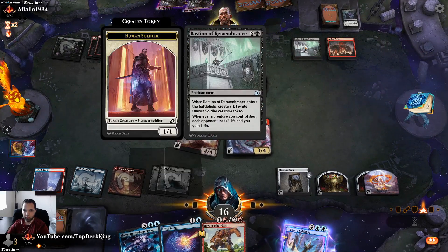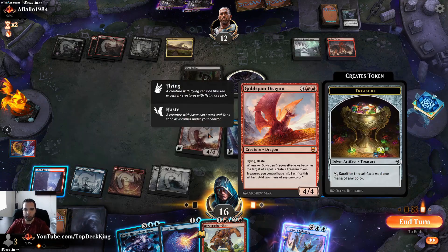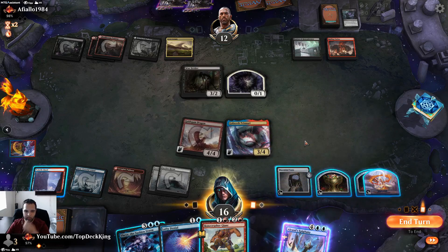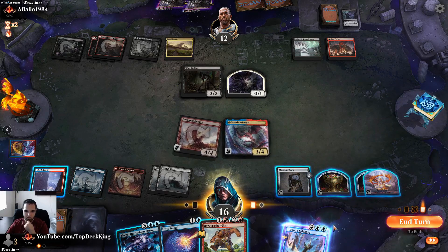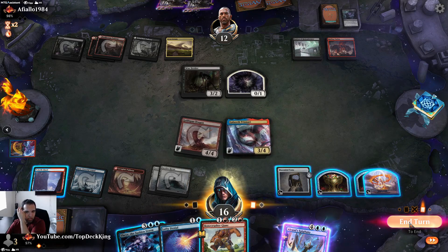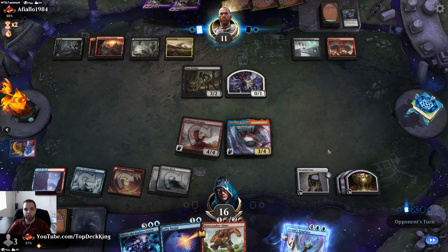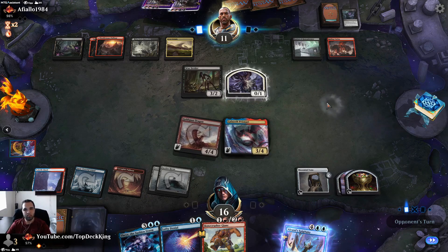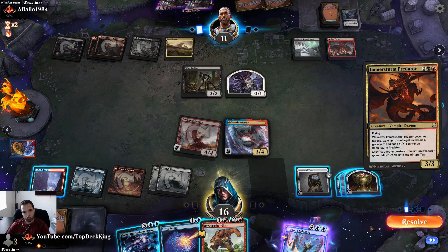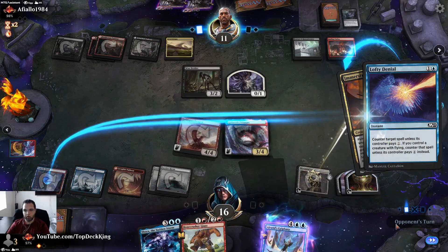We hit him for seven — it's not quite game yet. Even if we do this that's eleven so it's not game; I'll just pass. Him taking the extra turn would bring him up to thirteen because he can sack. That seems counterable since it has flying. I don't think I want to let you have that.